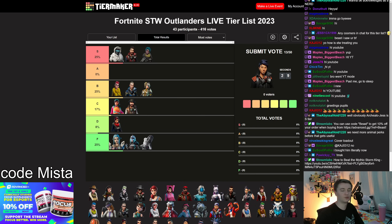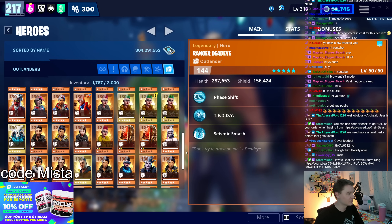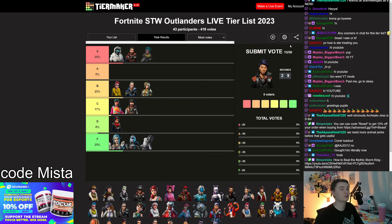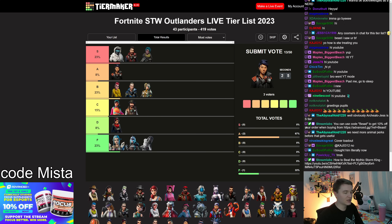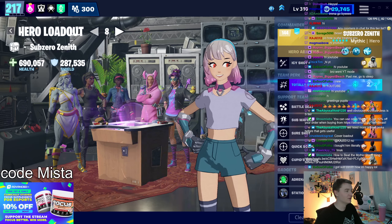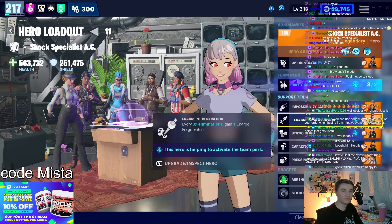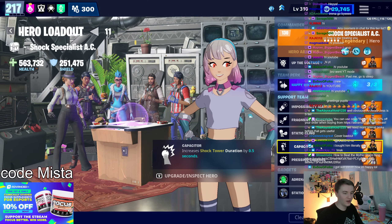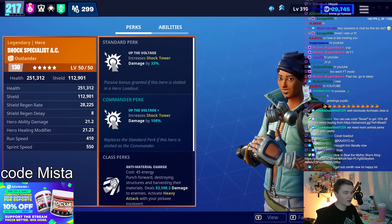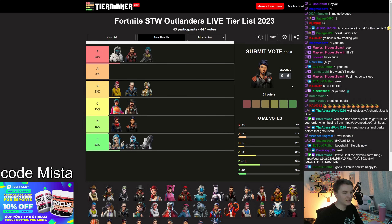Trailblazer AC extends Shock Tower duration by half a second, which means it zaps eight times instead of six. It's not that good — D tier. I actually tried to make a ventures Shock Tower build and I used him in support, but I didn't think he was good for much. D tier ability.